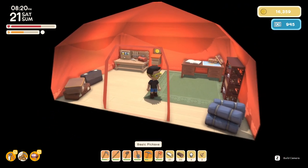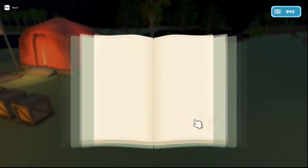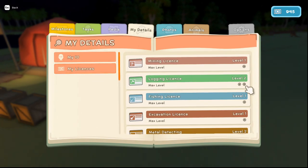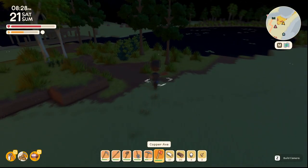In order to get that copper axe, you need your second version of your logging license. You can look at licenses in here — my details, my licenses. There it is: logging license level two. So once you do that, you'll be able to make the axe.